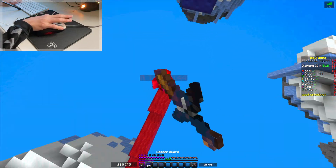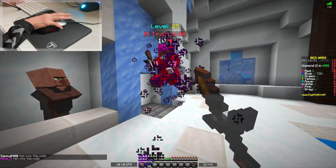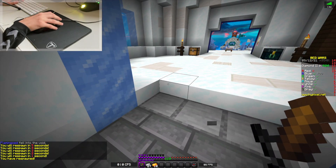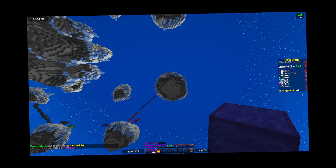It looks like we are meeting up with Red here. We're going to turn around, hit them off the edge, get the bed here — and can we win this PvP encounter? Yes, we can. We're back at our base. I didn't fall at all. Totally. Now we fell into the void again.